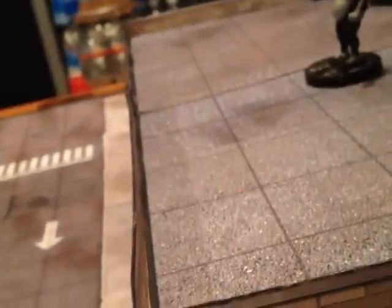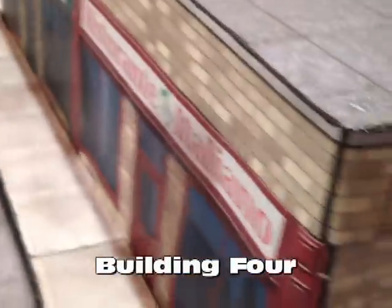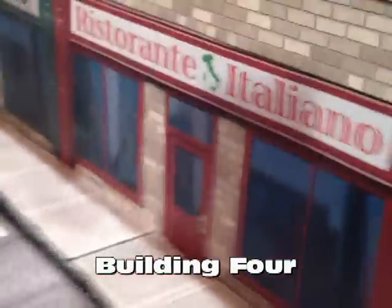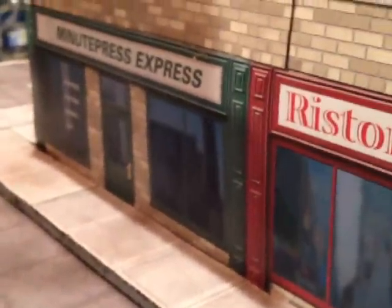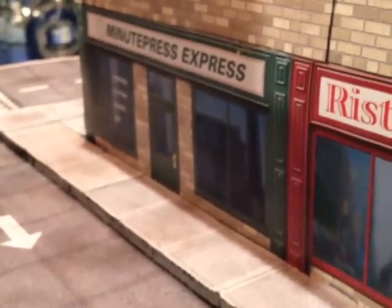Building four is a tan brick one-story building. I built mine kind of special because I was looking to fill a certain size, but traditionally it's just a small building. I've made mine twice as big, but it has two options and I've built both. Building four is made to be a storefront — one store is the Minuteman Express, which is like a copy and print store.